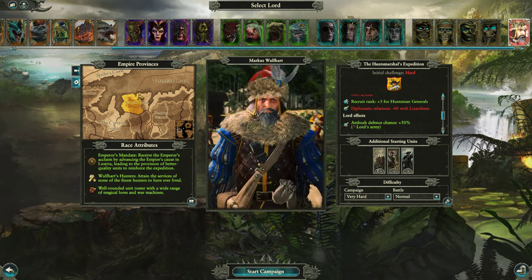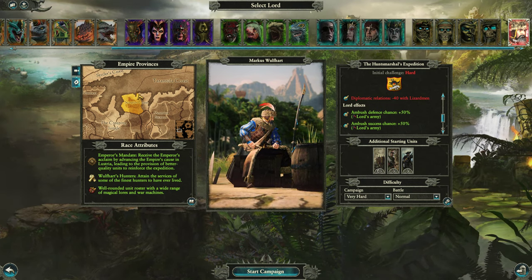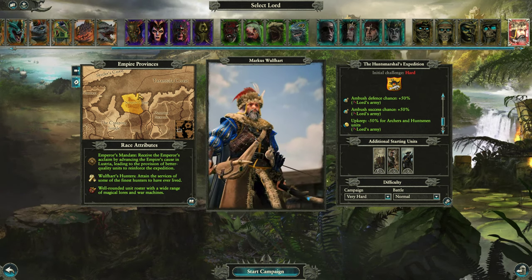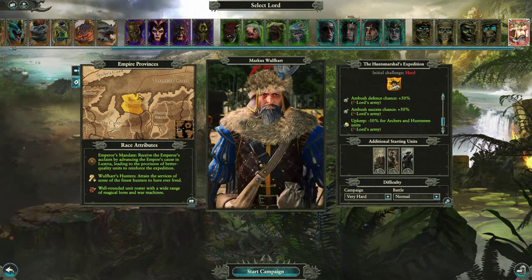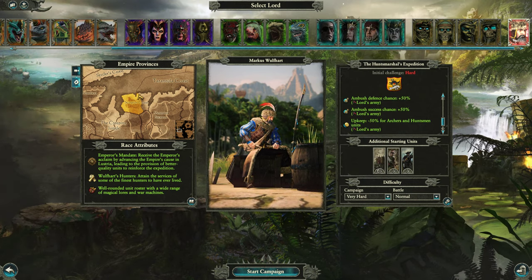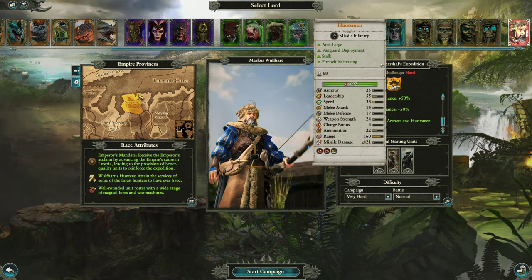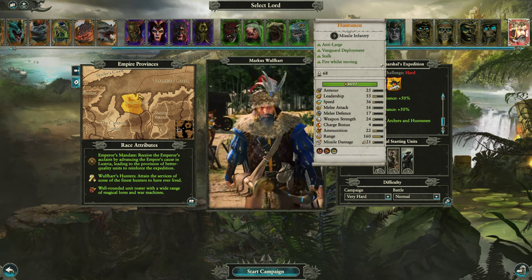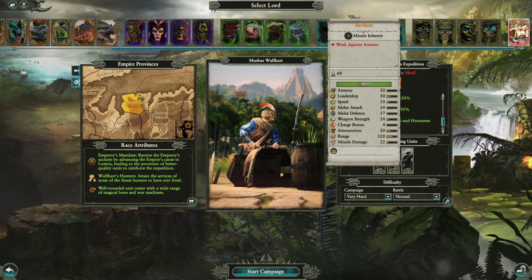If he's going to be fighting beasts in the jungles of Lustria, he's gonna have negative diplomatic relations with Lizardmen. He does have increased ambush success and defense chance of 50%, and a 50% upkeep reduction for Archers and Huntsmen, the two new foot range units for the Empire. Huntsmen here — anti-large, they do have Vanguard, and they can fire while moving, so they are good skirmishing units.